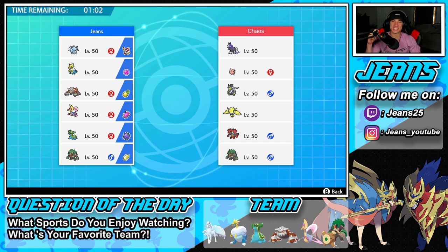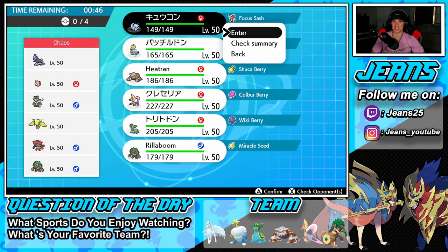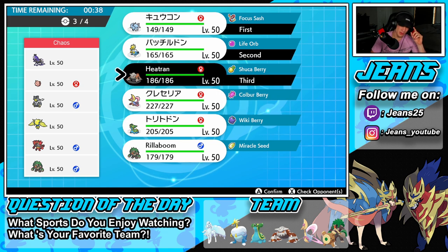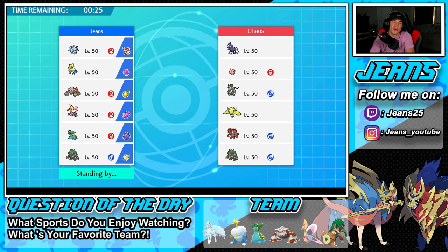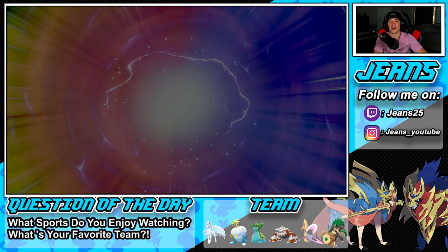Third and final battle coming at you — looking for that winning record. We're going up against a Spectrier team alongside Clefairy, Urshifu Single-Strike, Jolteon, with Incineroar and Rillaboom as solid stars. Hail is the way to go again. I definitely want Heatran again, and I think I'll go Storm Drain Gastrodon as the final Pokemon instead of Rillaboom to get some variety. Cresselia is available if they have Trick Room or a total speed advantage.